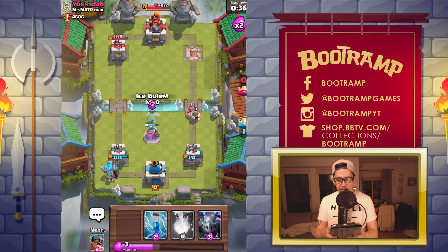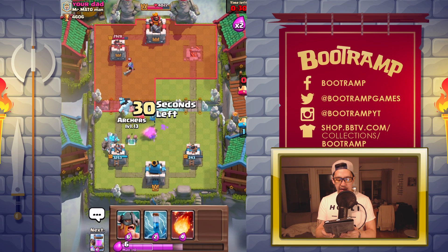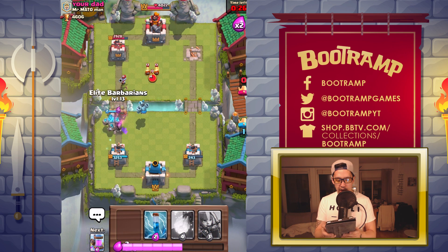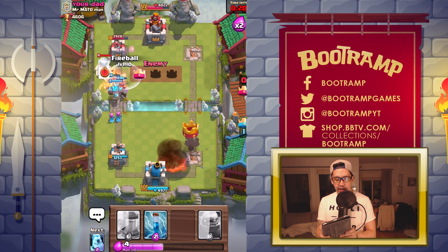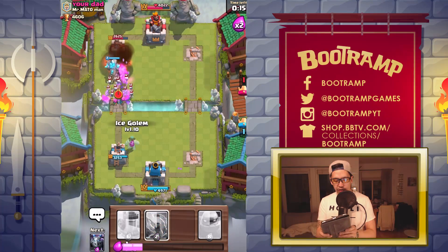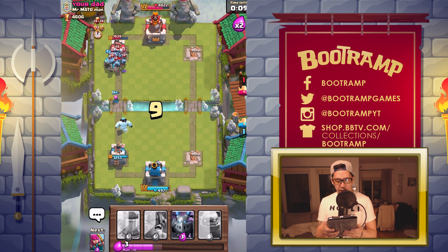I can see those Elite Barbarians — no problem at all. I'm just dropping those Elite Barbarians like it's nothing. This guy's going completely nuts, so I'm dropping that Fireball. Oh no, I dropped my Ice Golem behind there — why did I do that?